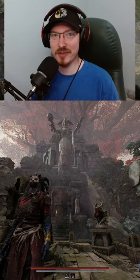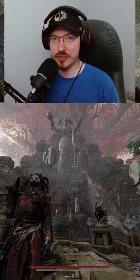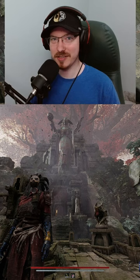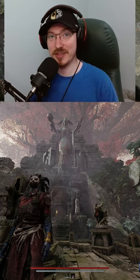All right guys, we are back at it again with another secret. Today we're in the Red Throne on Yaisha, and I'm gonna be showing y'all how to get Forward Shotgun. Now in order to get this shotgun, you're gonna have to start in the Red Throne and play nice with all the dialogue with the princess.